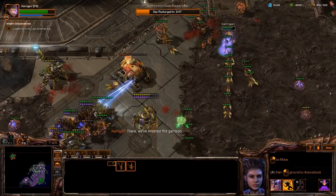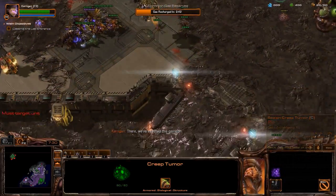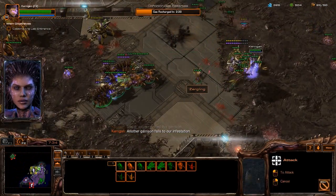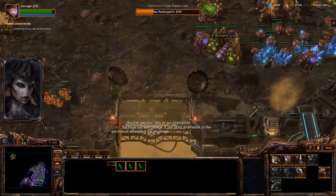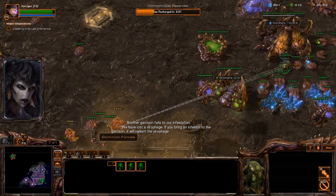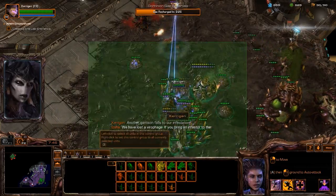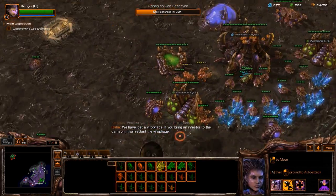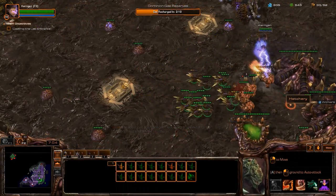Let's go ahead and spread this creep out. Another garrison falls to our infestation. We have lost a Virophage — if you bring an infestor to the garrison it will replant the Virophage. We have to defend our position right now — this is bad, fighting against these guys.